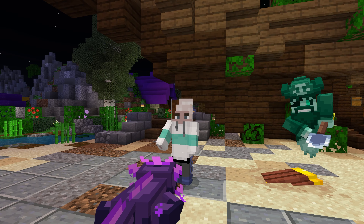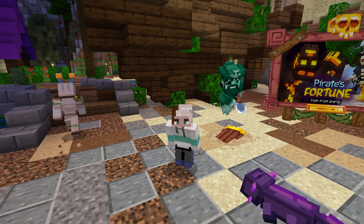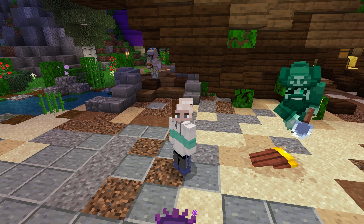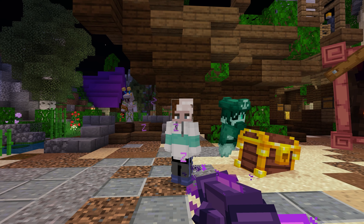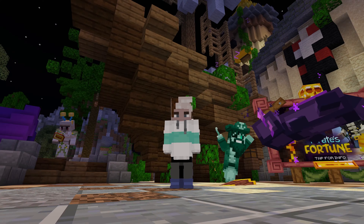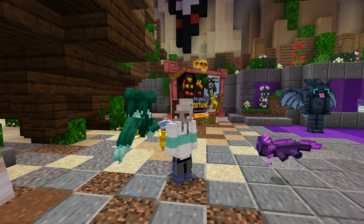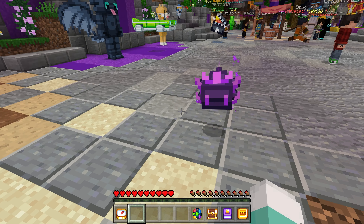Hi guys, welcome back to another Minecraft video! Today we're back at the Hive and there's a cute little treasure island pirate - it's a pirate! Wow, that took me a second to remember what that was. But yeah, we're back here at the Hive with this pirate and of course my cute little axolotl. This is Miss Tyra Banks - she is stunning. I named her Tyra Banks because it just felt fitting.